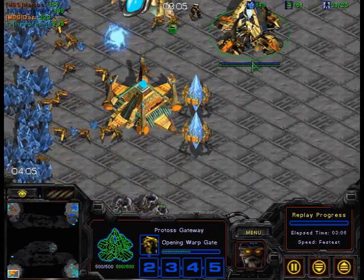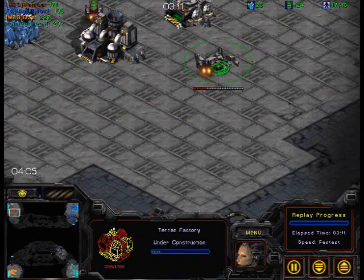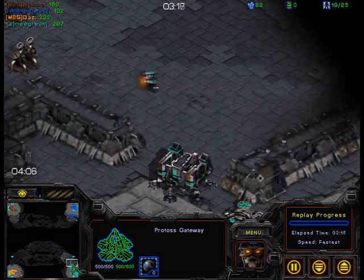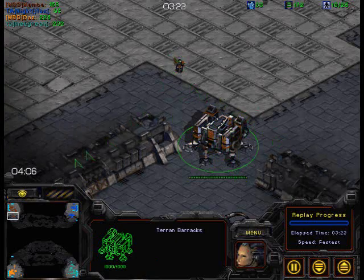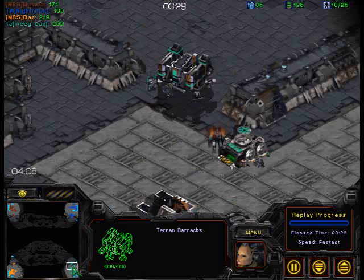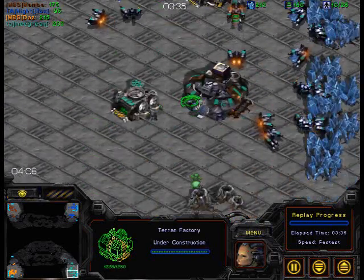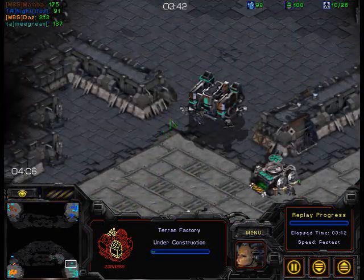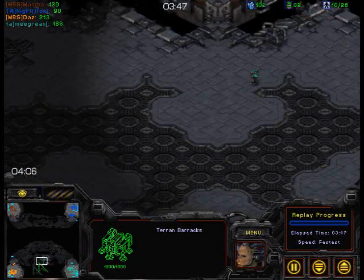So we don't have two gates from Daz — Daz is going for a quick cybernetics core. They are planning on a longer game. We've got the factory. Nightfox was planning to end it quickly with those Zealots but he was blocked. He's not going to go through that barracks either, it's all very much blocked off. We've got straight off three factories — Migran is really confident that that little choke is going to hold fast.